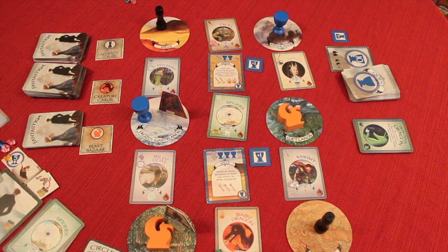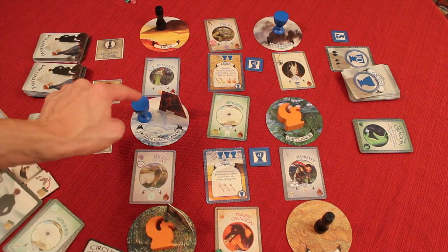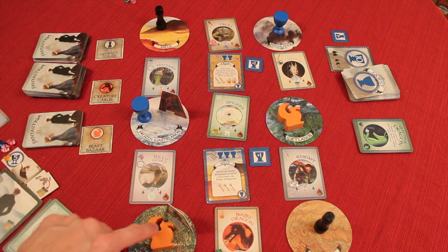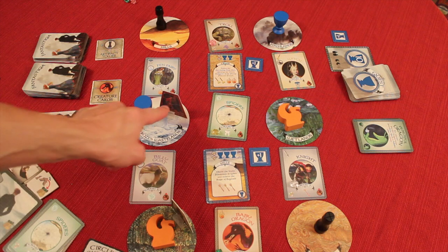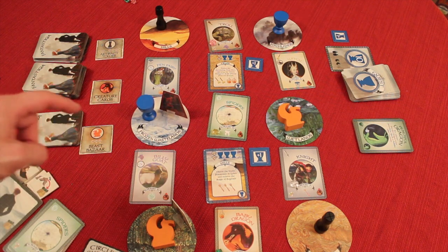Other than adventuring, a different action you can take on your turn — and you only get to do one of the three — is visiting a statue. There are three statue types: the beast bazaar, the quest statues, and the artifact towers. If you're in a spot adjacent to one of these, you can visit it. For example, a player could visit the quest statue to get more quests.